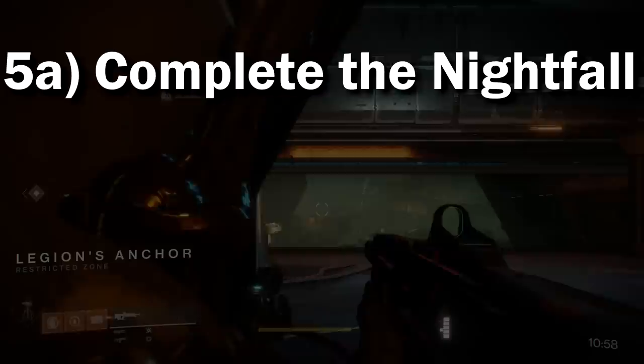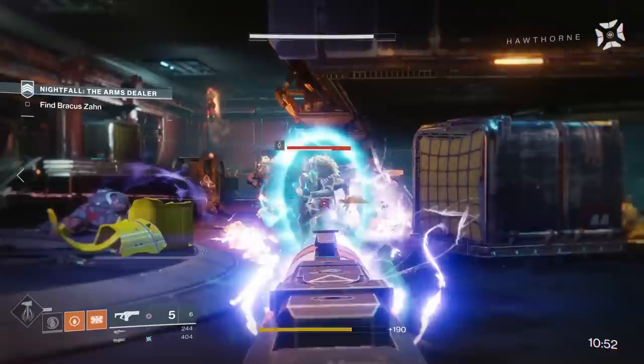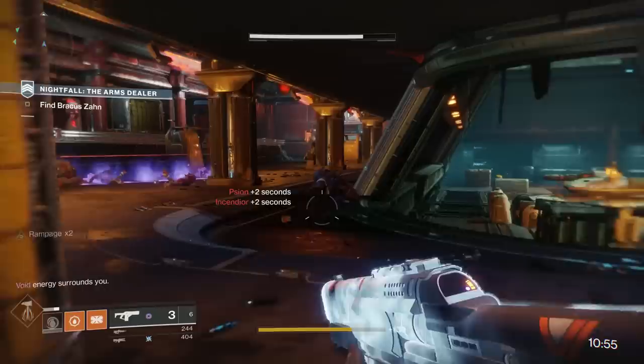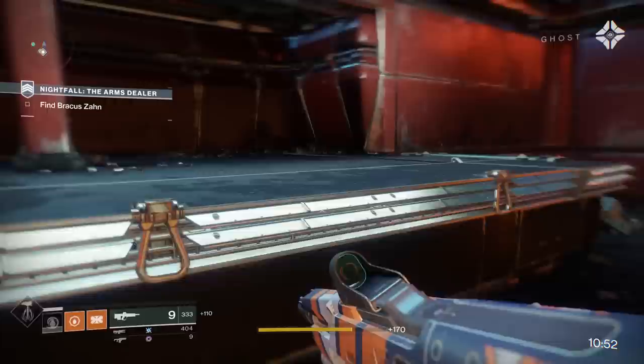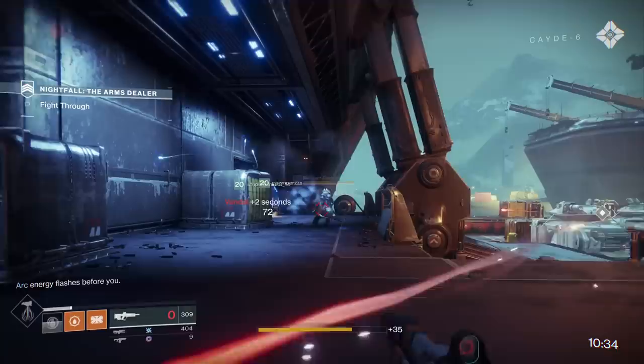The last step to acquiring the Rat King is to do the Nightfall. But unfortunately, not just the Nightfall. In Destiny 2, the Nightfalls have been updated with a new timing mechanic. You load in and find out you have 10 minutes. Every time you kill enemies, they add time to the clock — killing a basic enemy adds two seconds, killing a harder enemy adds seven seconds. It also accounts for assists, so you want your entire team shooting at a certain enemy so the enemy dies and gives time to all of your teammates, giving you a bigger chunk of time.